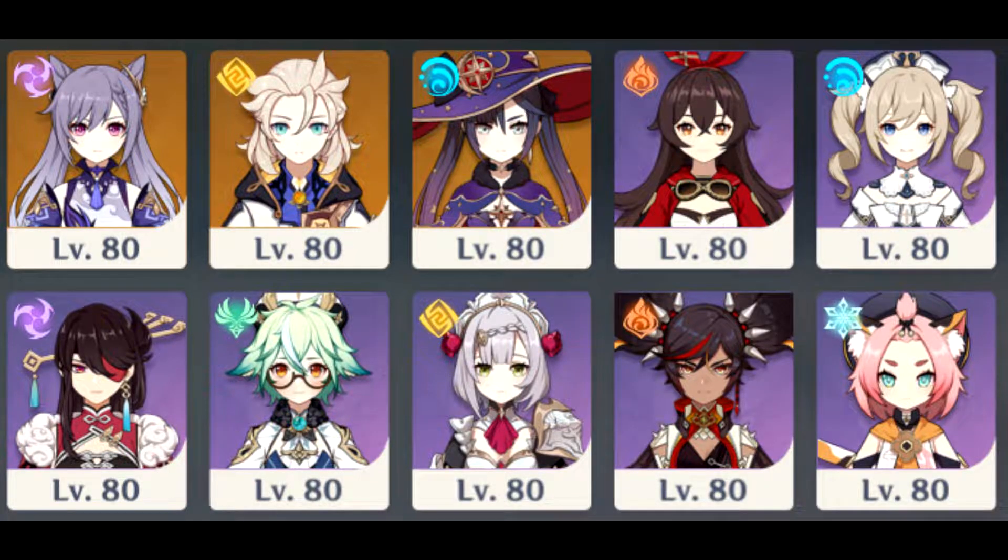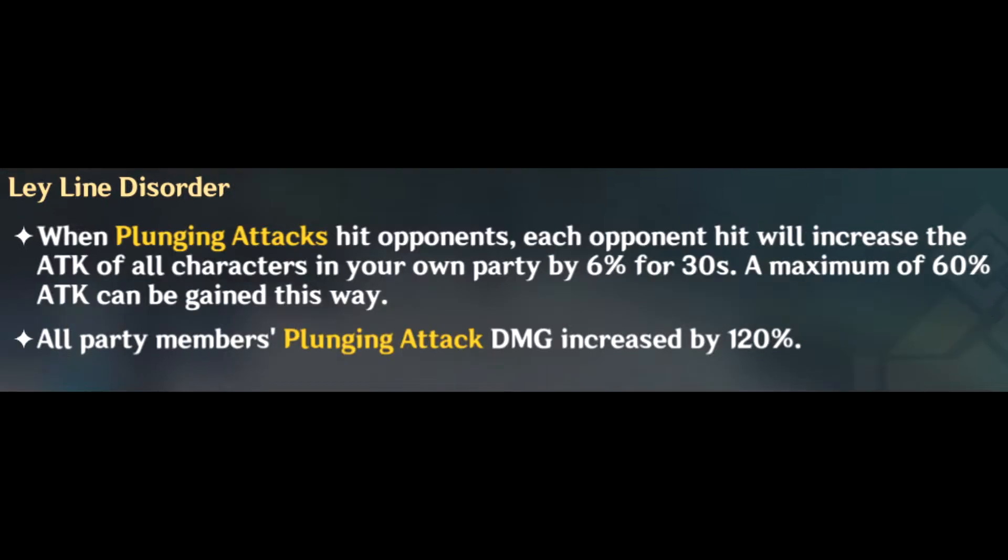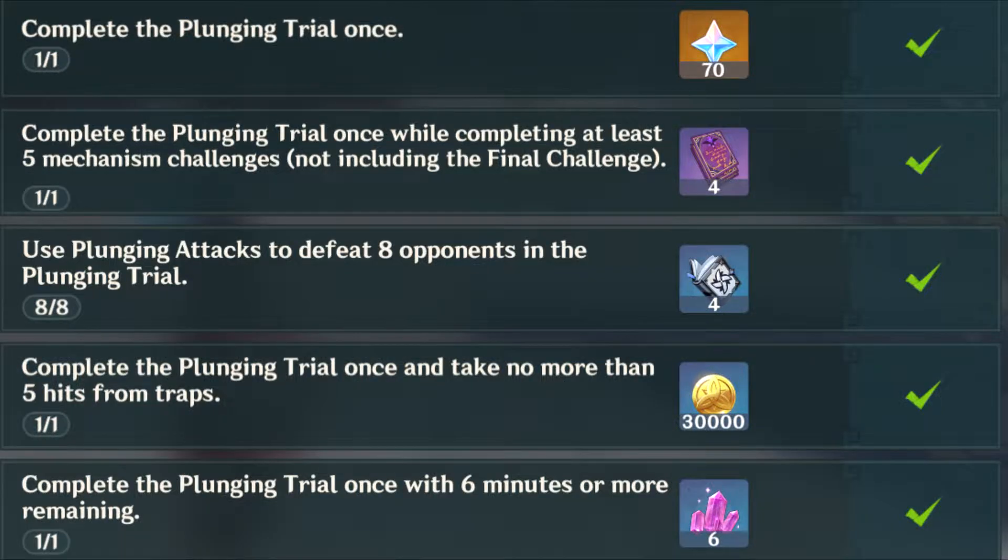Unlike other events, you aren't taking your own characters in. You'll have eight characters to choose from, all with their own upgraded weapons, talents, and artifacts. As for constellations, if you have that character it'll base constellation off yours, but if you don't, the constellation will be set to zero. All dungeons give buffs to something from the get-go — for example the healing dungeon gives a bonus to healing, and the plunge dungeon will give you a damage buff to plunge attacks. There are also challenges that give rewards like mora or primogems, encouraging you to make the most of these buffs.